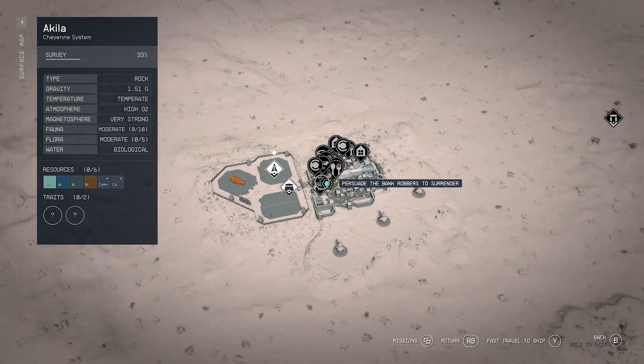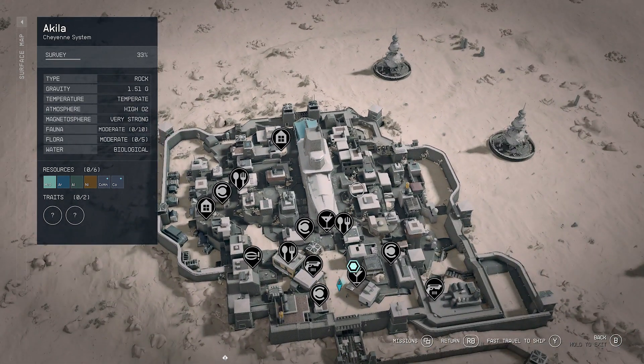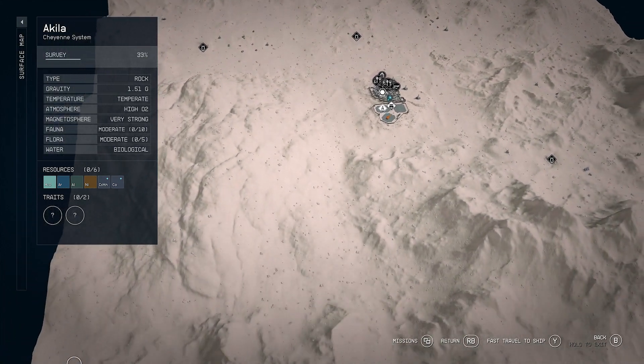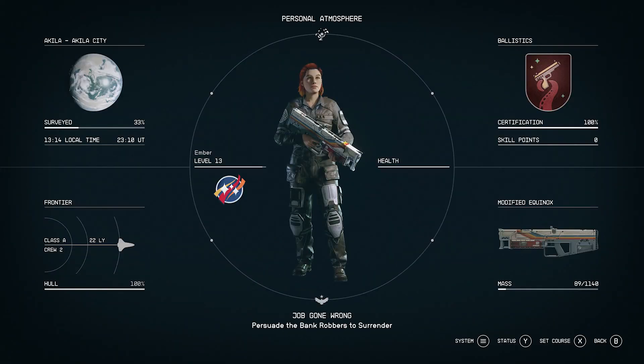We'll get the bank robbers to surrender next time. The map looks so much smaller — probably similar to the size of the starport, but it's the same size as the whole city otherwise. Wow, so tiny. Thank you for joining! Bye.